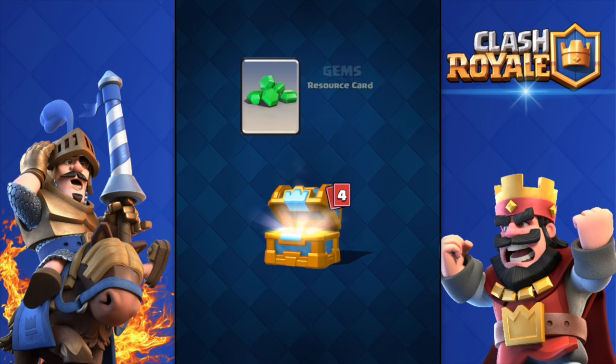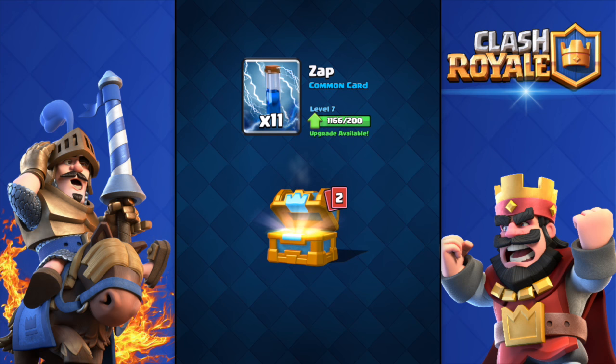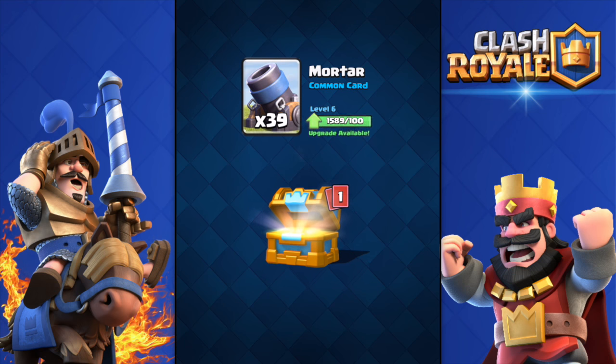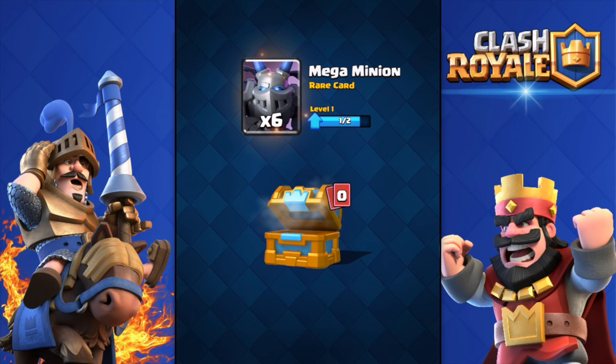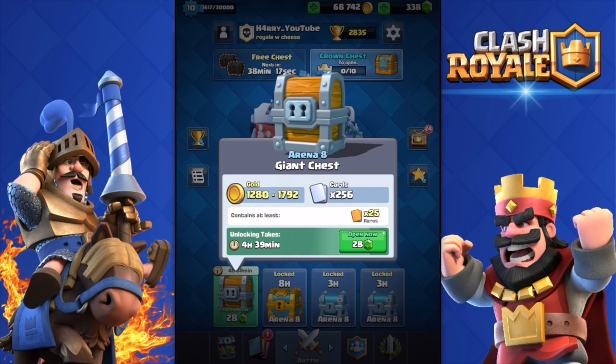Let's open the crown chest and hopefully get some more Mega Minions. Got gold, gems, Ice Spirit — don't use that — Zap. Come on, Mega Minion! Yes! Six more Mega Minions, perfect. Now I can upgrade the Mega Minion to level two. Holy shit, I'm pretty lucky.